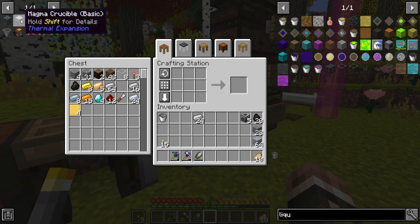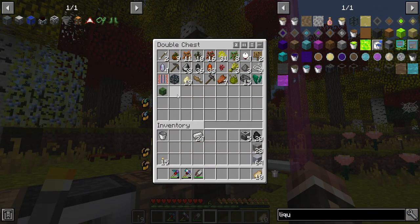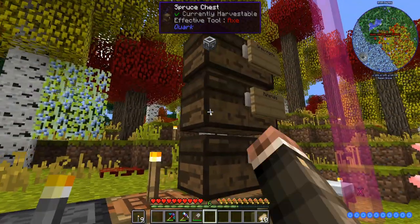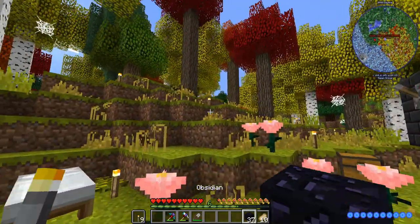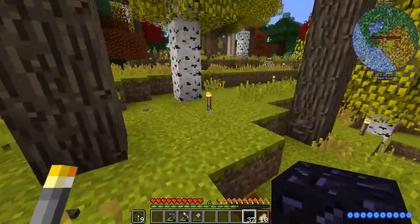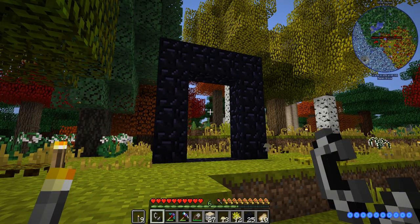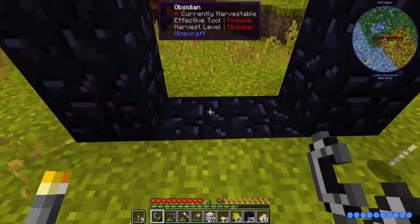Now we can put these to use. I'm going to need a magma crucible with one machine frame. We are going to have to go to the nether, but that should be fairly simple, assuming flint and steel is the normal recipe — yes, it is. I already gathered up a little bit of obsidian, so we can go ahead and set this portal up wherever we like. This seems like a good enough place — close, but not too close that we're going to have to listen to it all the time.